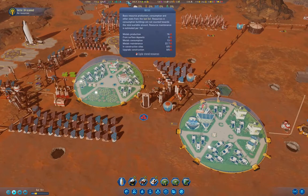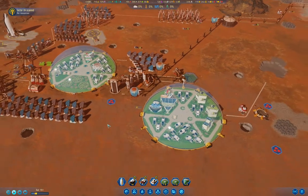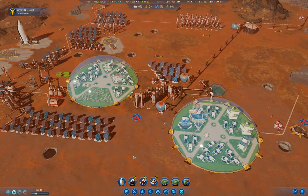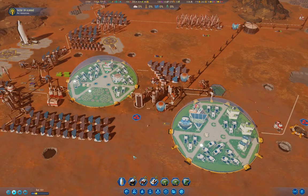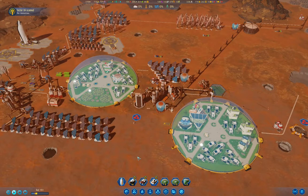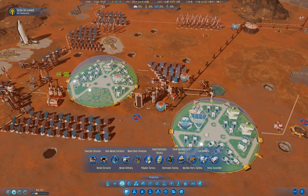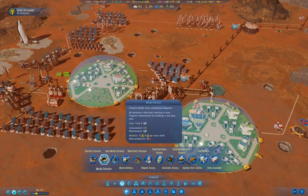Metals maintenance — yeah, we're producing fewer than we need, so that's the thing we need to get sorted out now. That means we're going to need more colonists and another metal extractor. Let's build the metals extractor.